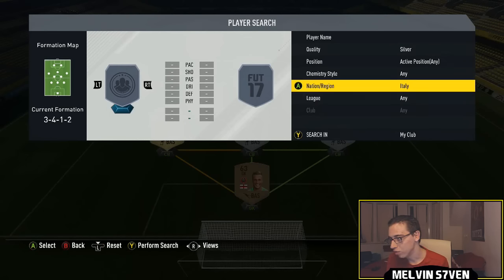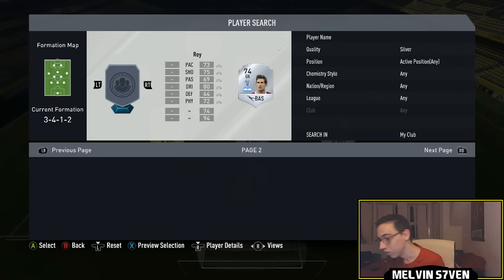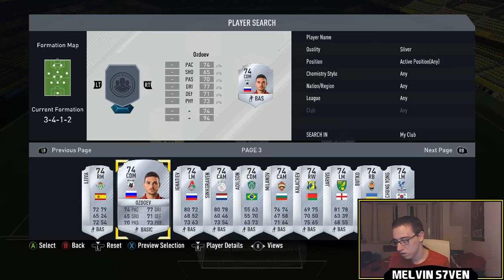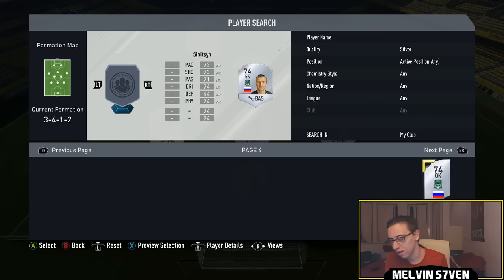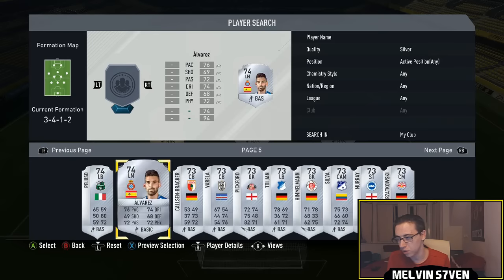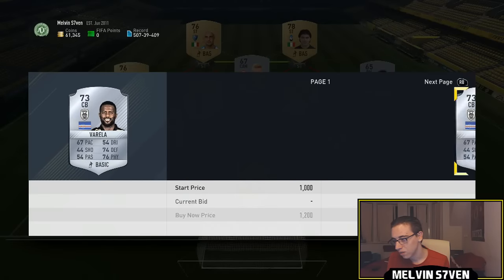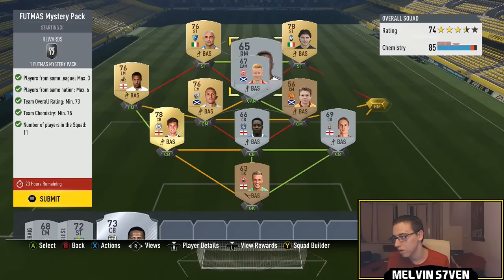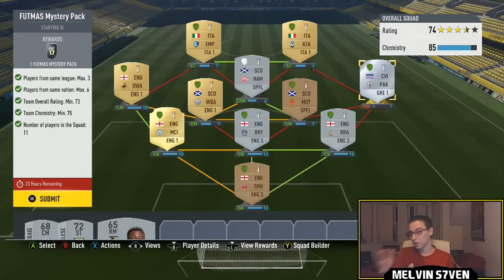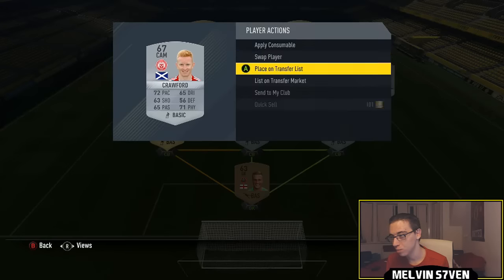Even with loyalty, if I literally just go silver, go with any — I can put anyone that doesn't cost anything. I might just use that Scottish guy. I'm sure this guy Varela doesn't go for much — yeah, he's like 500 coins. So I could stick him in there and I'd still get the same chemistry. 10 players have loyalty and that's all you would need, so I could submit him as well. I bought him for 400 coins.